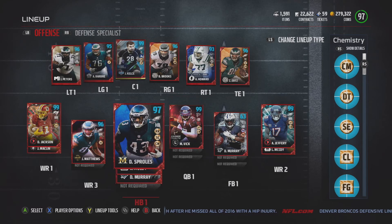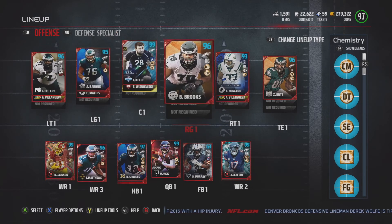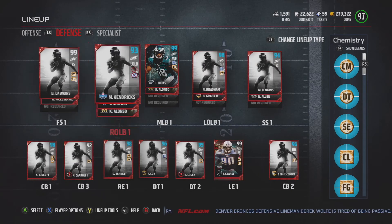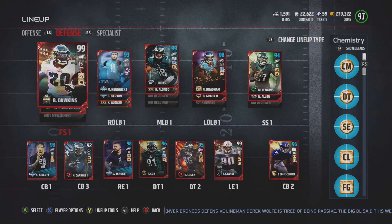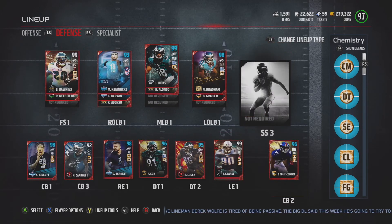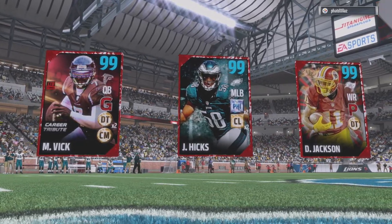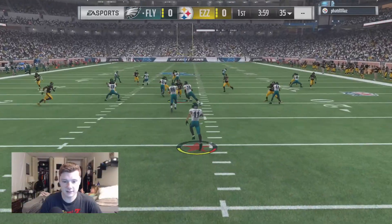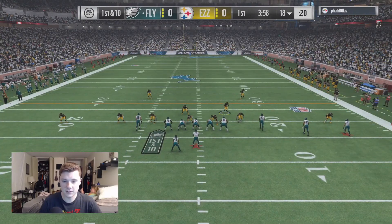What's going on guys, it's Wood back on Madden 17. Today we got our gameplay with the second all-time Eagles team that I have constructed. If you guys didn't see the breakdown for the team, go check it out in the description — or probably a comment below since Madden 17 takes forever to load the lineup. We got a pretty stacked team: 97 overall, stacked cornerbacks, Brian Dawkins, beast linebackers, beast defensive line. First game with the all-time Eagles, let's do our best to not start it off with an L.